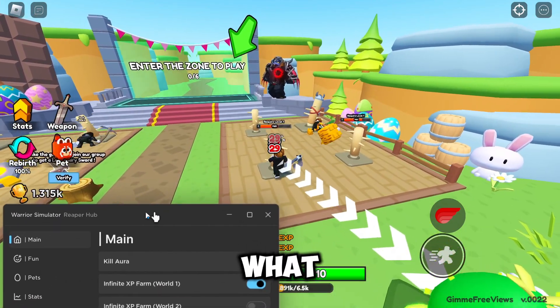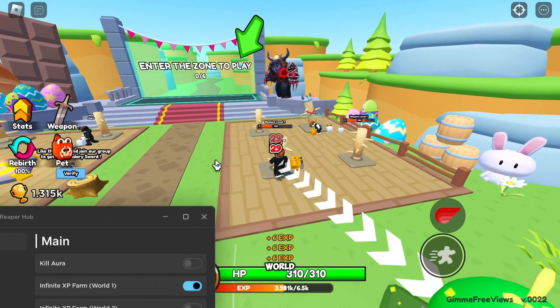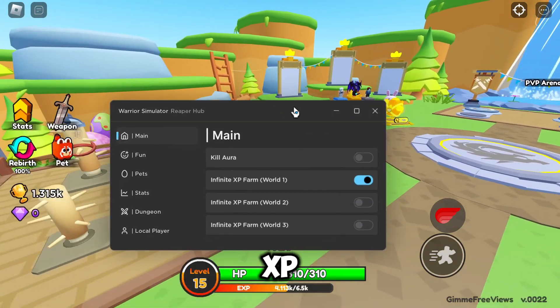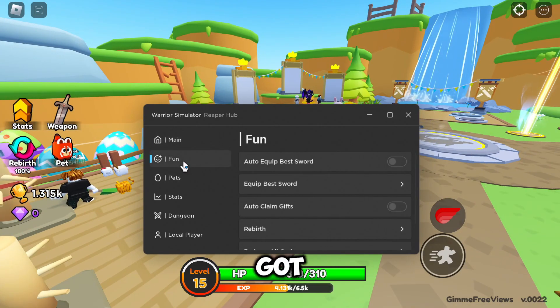If we go ahead and turn that on, what it does is basically go ahead and fight one of the dummies in World one, two, or three, and it will just keep going up and up — which is infinite XP. Yes, it's a bit slow but it does work.